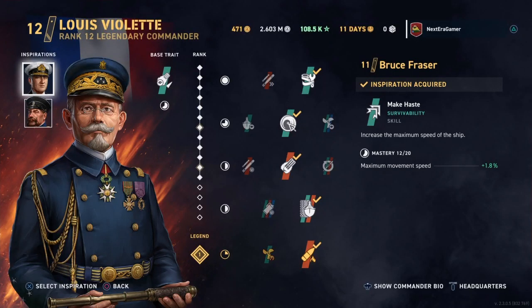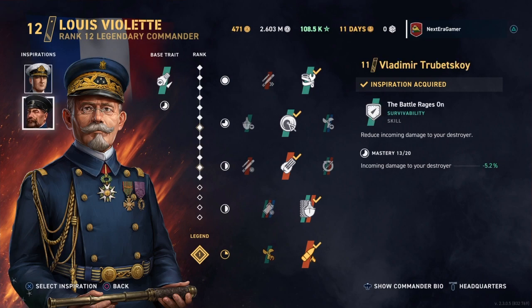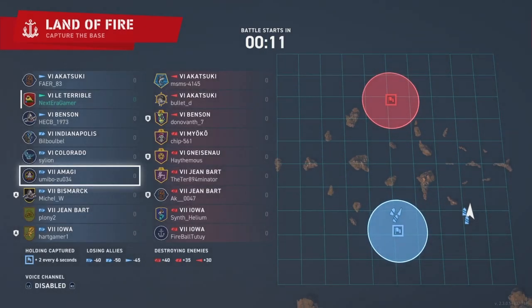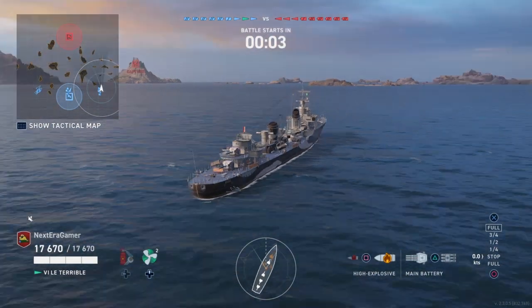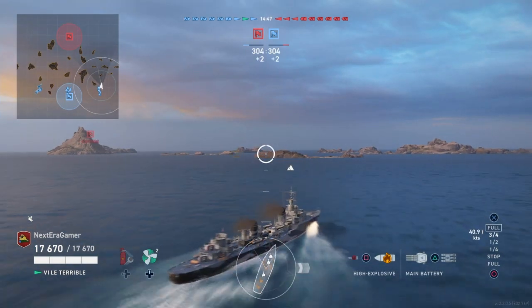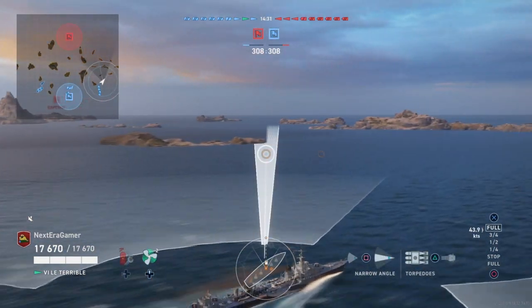So this is going to be quick. Violet with Frasier and Trubosky as inspirations. This build is what I'm going to call Speed Racer. This boat with speed boost active can do 51.7 knots, something like that.